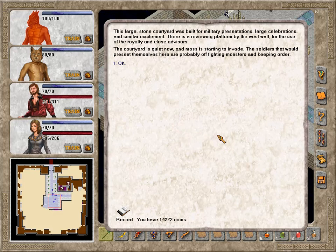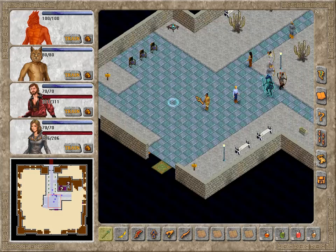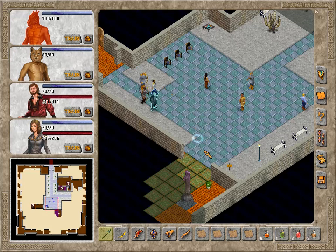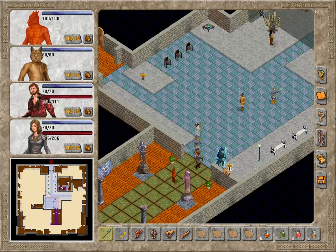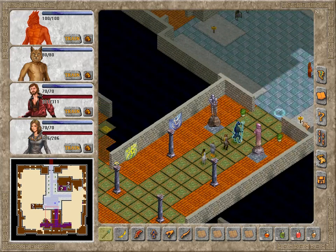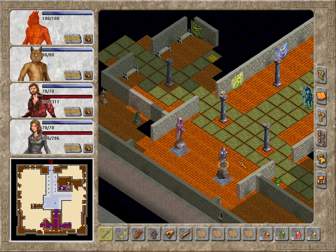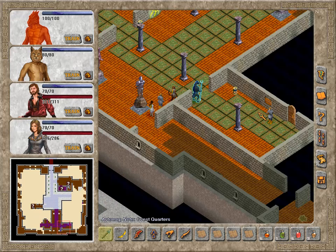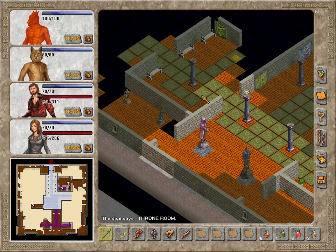This large stone courtyard was built for military presentations, large celebrations and similar excitement. There is a reviewing platform by the West Wall for the use of royalty and close advisors. The courtyard is quiet now and moss is starting to invade — the soldiers that would present themselves here are probably off fighting monsters and keeping order. Kort Wizard, northwest. Guest Quarters West. Main Ballroom, Feast Hall, southwest. Nothing about a Royal Chamber. Hello, Blademaster. Throne Room? The Throne Room is off to the side here — not what we're looking for, though.